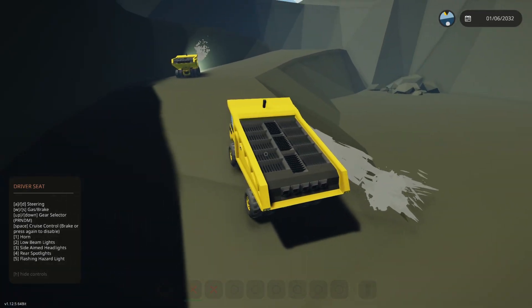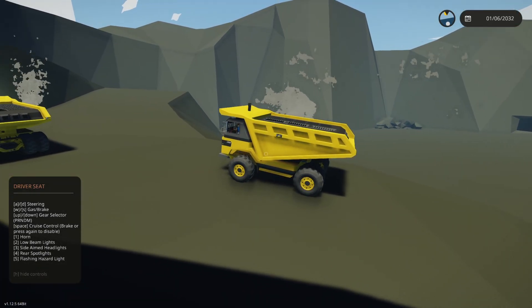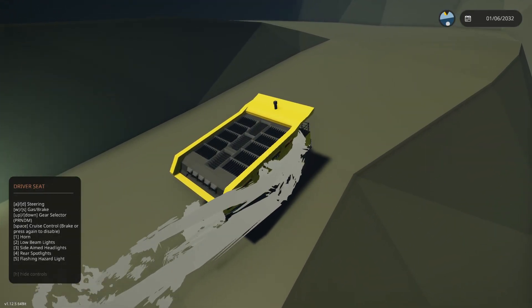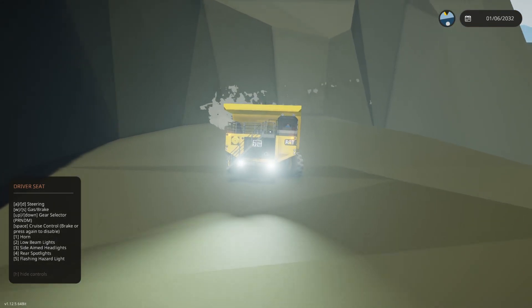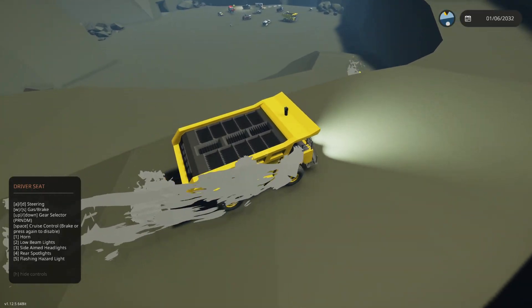Look at how this handles now. I could even come to a full stop and still keep going, and the wheels don't slide like crazy — it just makes its way up the hill. It turns on a dime, all that good stuff. So how did I accomplish this? I used XML modding.